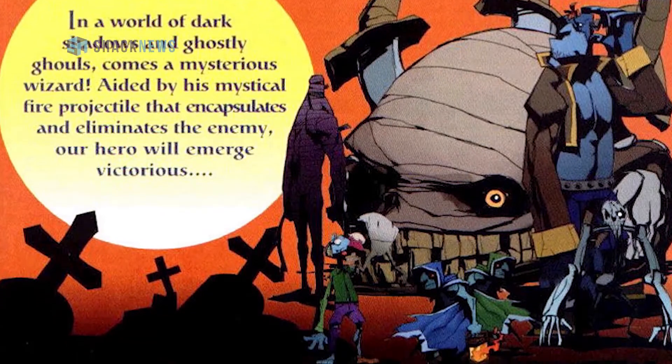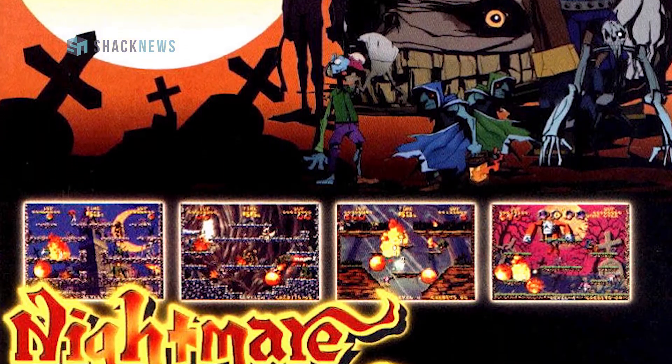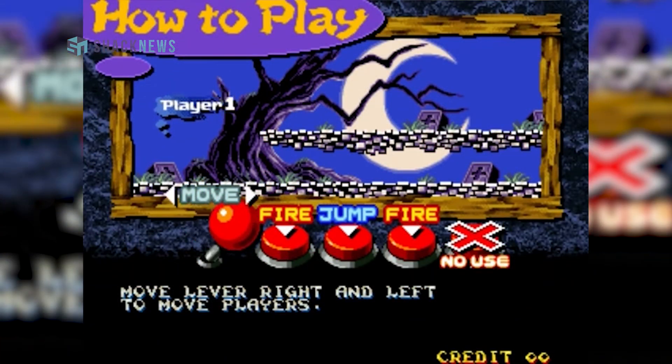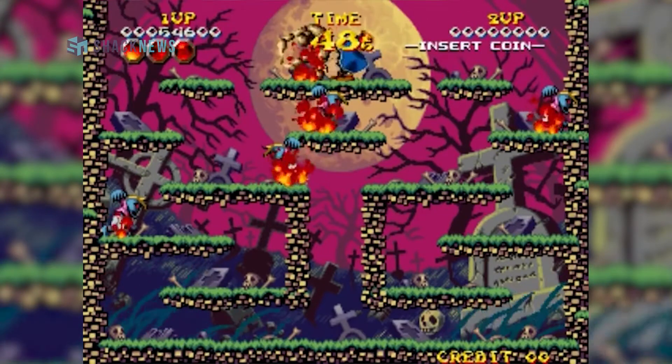It was an action platforming game with some puzzle elements as well. You played as a grave protector, tasked with destroying all the ghouls and skeletons on screen. You would traverse the terrain by jumping and moving left to right. However, you couldn't jump down between platforms like in most games — instead, you had to walk off the edge in order to go down.